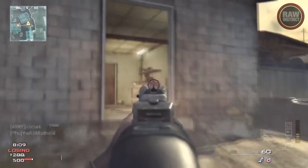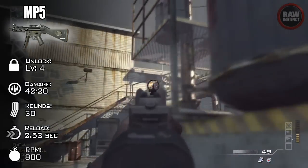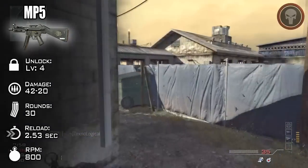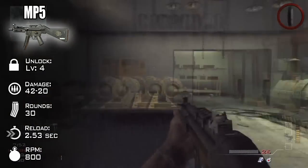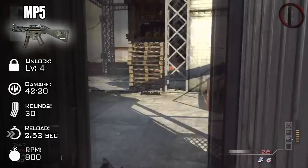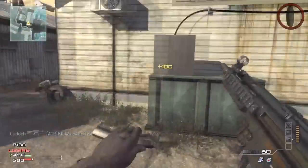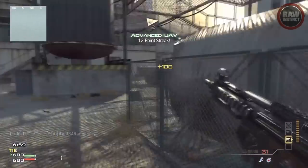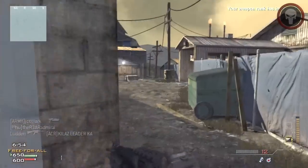Next up we have the MP5, which is also a pretty infamous weapon back in Call of Duty 4. Unfortunately, this weapon is really overshadowed by a lot of better submachine guns in Modern Warfare 3. It's unlocked at level 4, so I'm guessing a lot of new players tend to use this weapon. The damage is a little bit better at range compared to the UMP-45, but up close it's going to lack a little bit. The round size is about a 30-round magazine, the reload time is at 2.53 seconds, and the rate of fire is a little faster at about 800 rounds per minute. Infinity Ward decided to increase the recoil and reduce the damage with this weapon, so from close range and long range there are much better submachine gun options — I'm going to tell you to kind of ignore this weapon for right now.